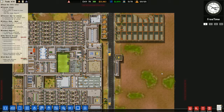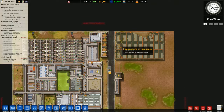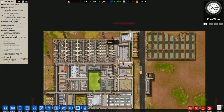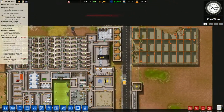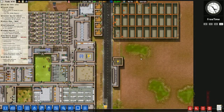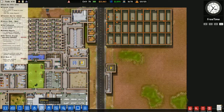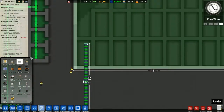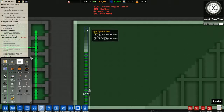Hello and welcome once again to Prison Architect. In the last episode we began construction of our low security cell block. Let's unpause and speed up time. I can also put in the utility power cables in.